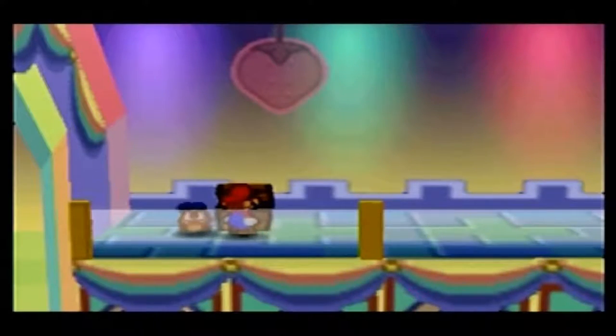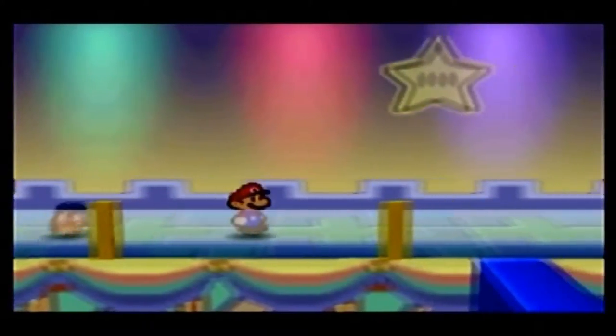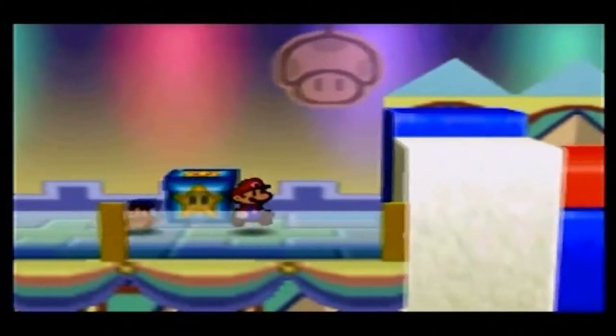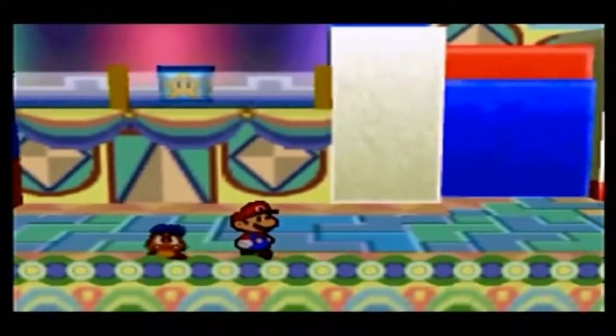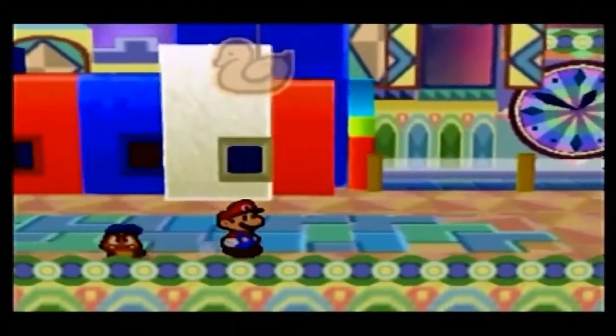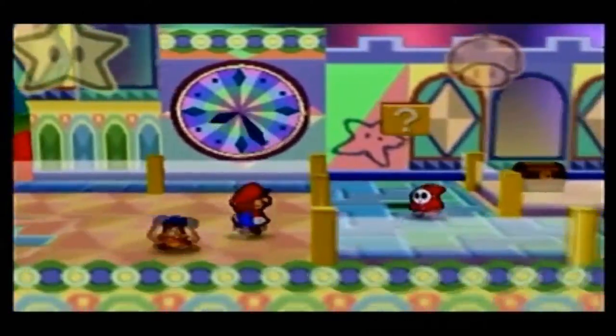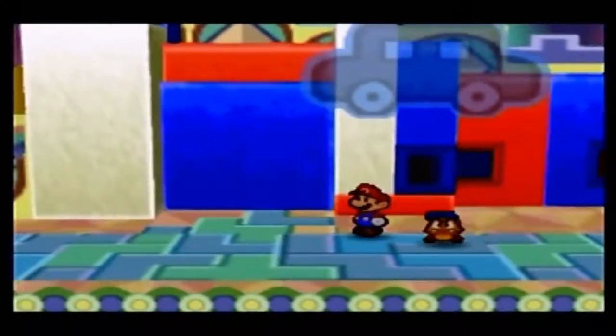For opening this chest, we get a Defense Plus Badge. As you might imagine, it does the exact opposite of Power Plus — well, maybe not the exact opposite. The exact opposite would mean we would lose attack power. It decreases the amount of damage we take by one point permanently. There are some attacks that might actually nullify the defense — some attacks might actually nullify it.